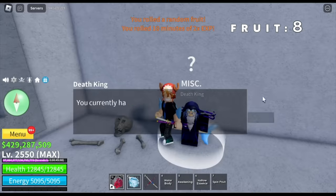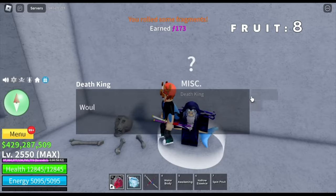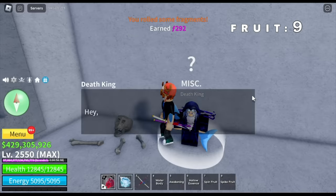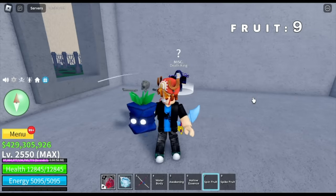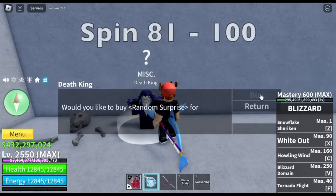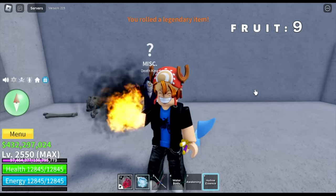Another fruit — for our eighth fruit, we got the Spin Fruit again. There you go — ninth fruit, we got the Spike Fruit. Not bad — ninth fruit so far. I'm going to show you the fruits after we spin 20 times: Hollow Essence, Spin Fruit, and Spike Fruit. For our 81st to 100th spin, we have nine fruits so far.